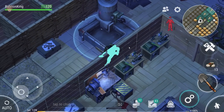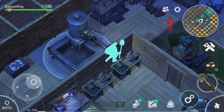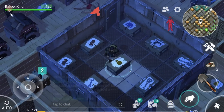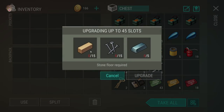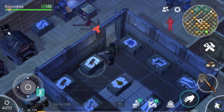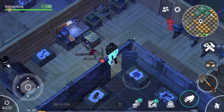I think that concludes today's episode. I just wanted to get that out of the way for people who had problems with the latest update and how to upgrade their chests. After these chests, you'll start needing steel bars, oak planks, and nails — that's a whole process on its own. It's not very complicated, just very grindy.